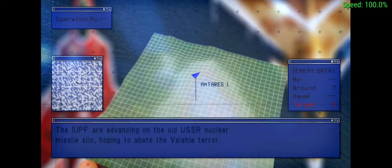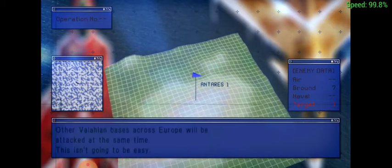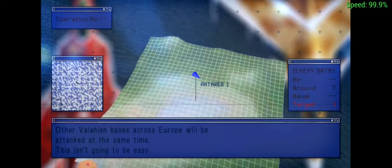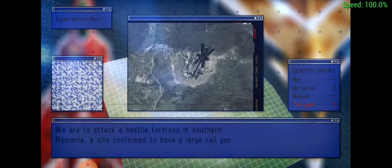The IUPF are advancing on the old USSR nuclear missile silo, hoping to abate the Wallachia terror. Other Wallachian bases across Europe will be attacked at the same time. This isn't going to be easy. We're to attack a hostile fortress in southern Romania, a site confirmed to have a large rail gun.